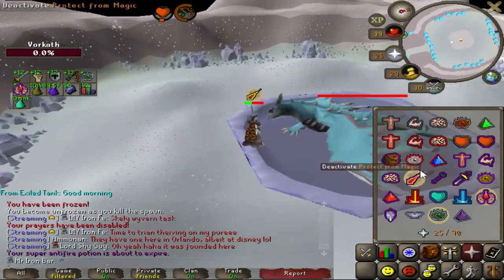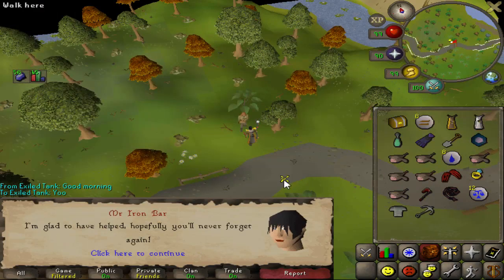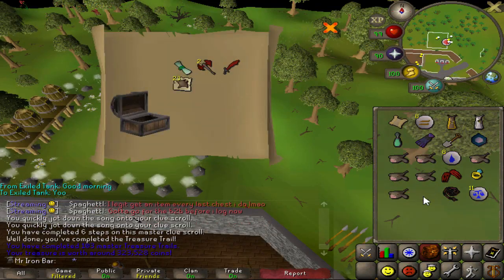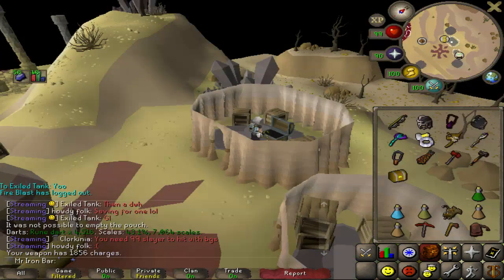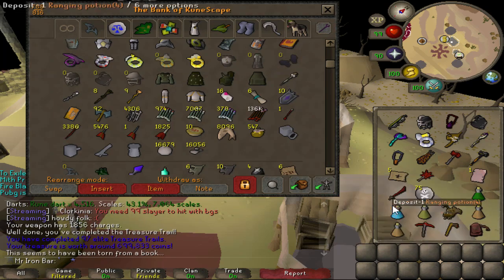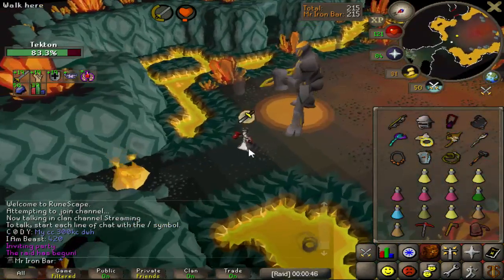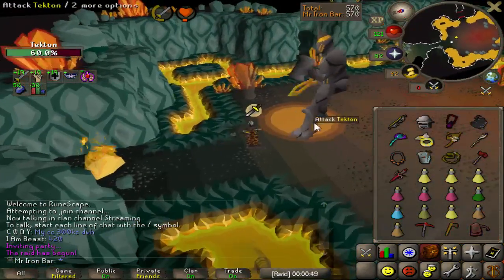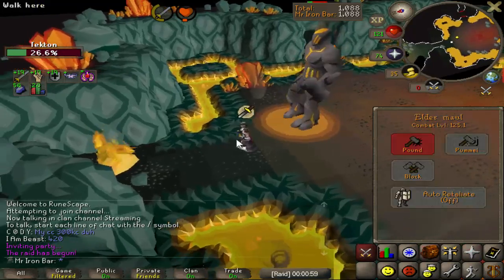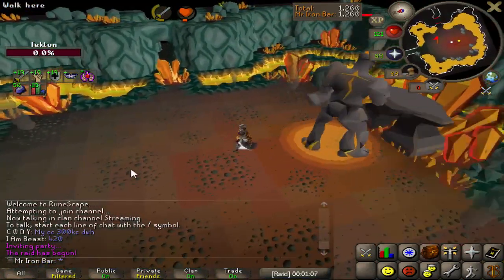Got ancestral bombs today — nice! An elite clue scroll from Cerberus too, that's probably going to be the quickest session ever. Nice, there we go. I think that master clue was from the elite clue. Let's check it out. All right, got another elite clue from Cerberus — let's check it out. I would have preferred summer pies to be honest, but I'll take it. Two specs at Tekton — if it wasn't for the ice demon this would have been a banging raid honestly.